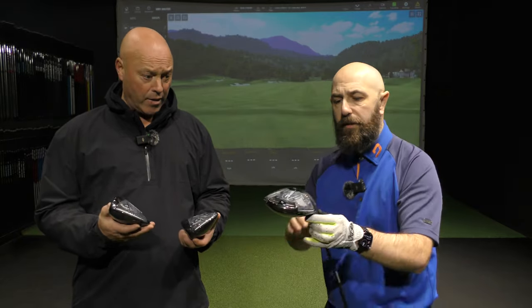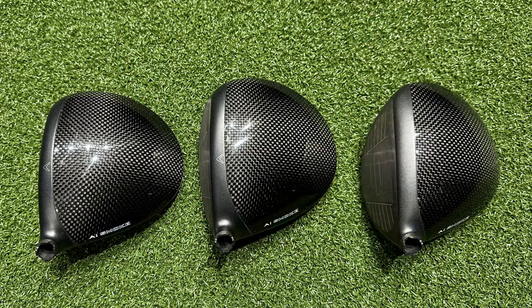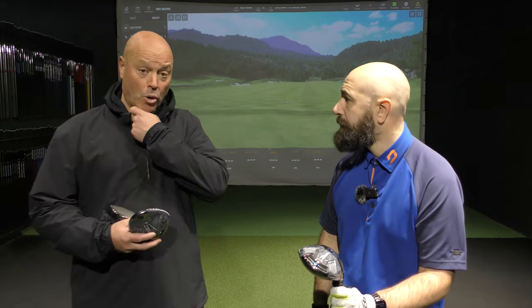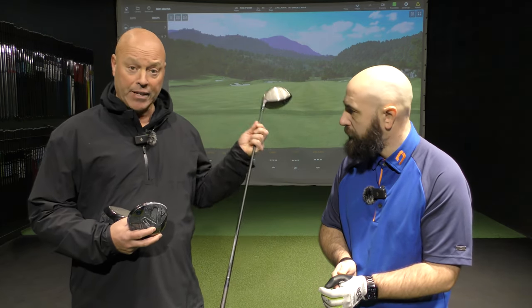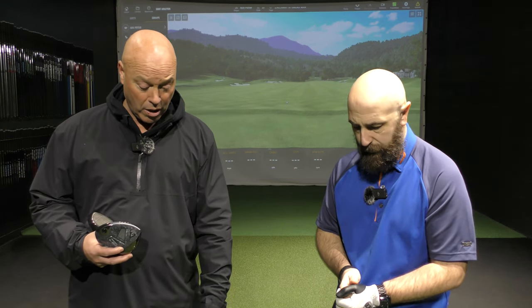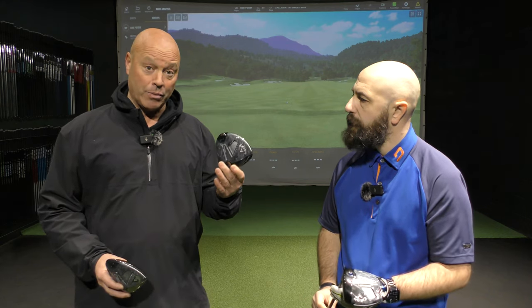A few people have commented on the standard and draw-biased models having the Callaway marking, while there's nothing on the Triple Diamond — it's a plain mark. I think more people are liking the Triple Diamond look. So we're going to test Rob's hitting 10.5 degrees with a Tensei 55 Stiff shaft, 45 inches long. We'll start with the standard head — that should be the popular one — then the D-max draw-enhanced, and finally the Triple Diamond.